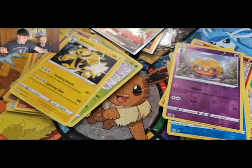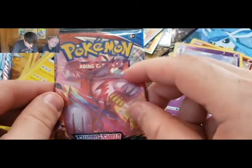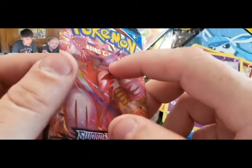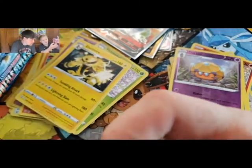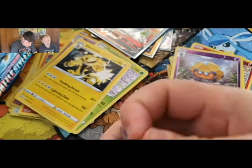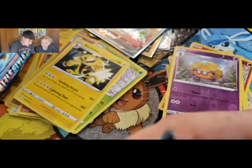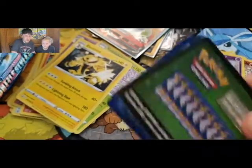We are now more than halfway through this box — let's see what we can get out of the second half. Wait, there's one hiding back there! Maybe we should save that one for last. The pack was hard to get open — still fighting me to the end. Green code card.